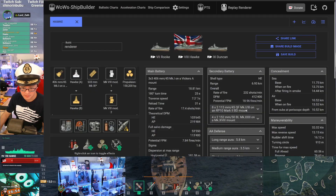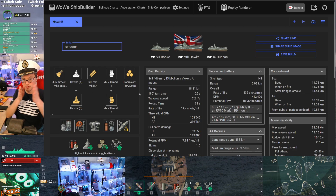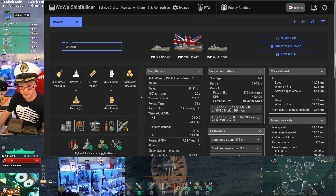Here we go — this is Backwards Logic, a clan mate from the Kraken clan, who submitted a replay in the Tier 8 Hawk in Operation Narai. The Hawk is part of the British battle cruiser line, featuring big guns, underwater torpedoes with interesting fire arcs, a good heal, and engine boost. They're very good ships for aggressive play, and Narai is a great operation for that.